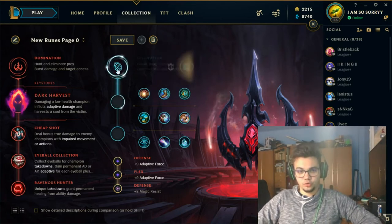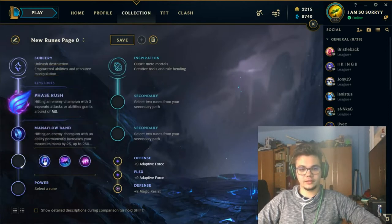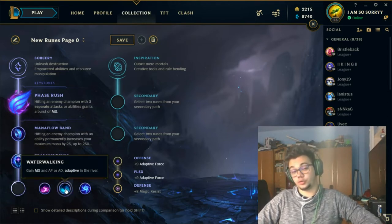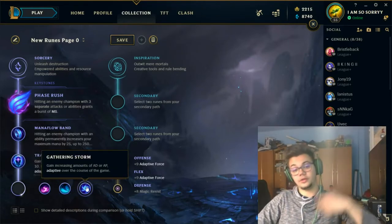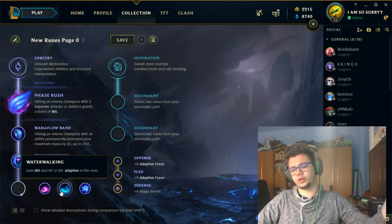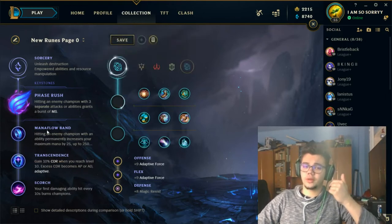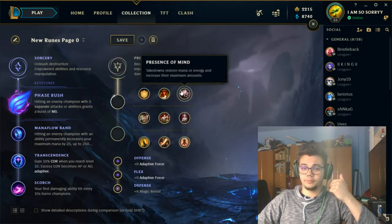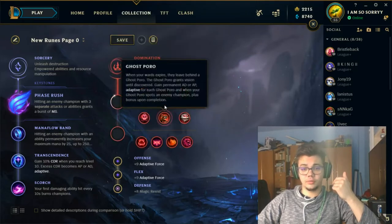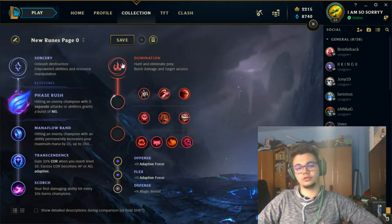Those are your choices for runes. For the Phase Rush page: Phase Rush, Mana Flow Band, Transcendence, and Scorch or Waterwalking. If you plan to roam a lot, Waterwalking is good since you'll be on the river frequently. If you expect a longer game but don't want that, take Scorch. Then for secondary you have the same options: Presence of Mind and Coup de Grace, Biscuit Delivery and Time Warp Tonic, or Domination with Cheap Shot and Ravenous Hunter.